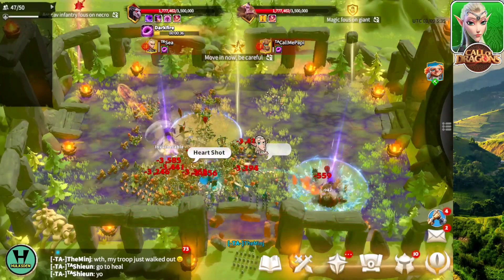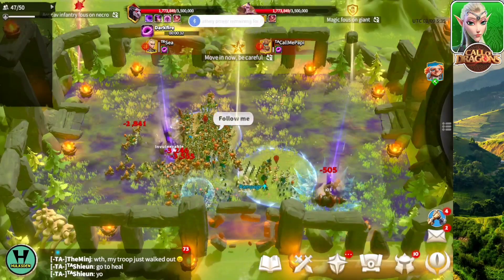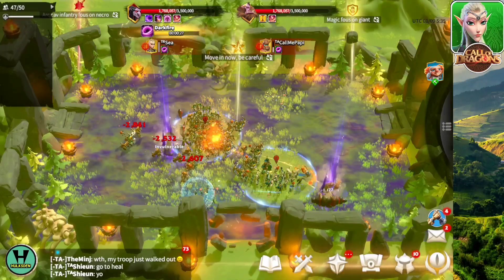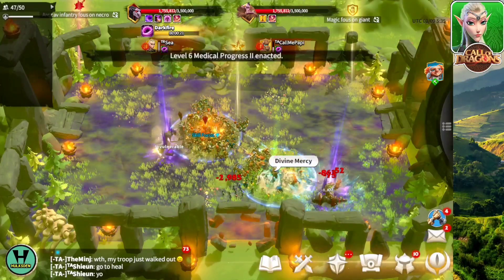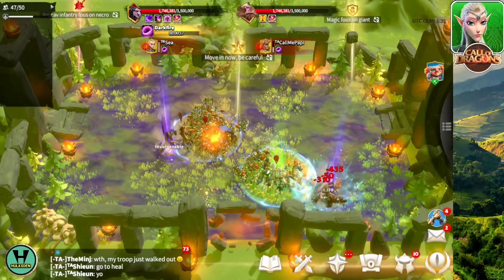These two creatures share the same health, so it will be easy to take them down if you focus on the necro giant. Here comes another dark fire — you can dodge it by going to the circle. Save yourself. Don't be in the purple zone; otherwise, you're gonna take continuous damage and eventually kick the bucket.